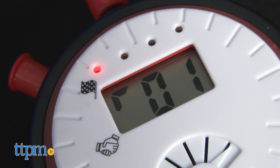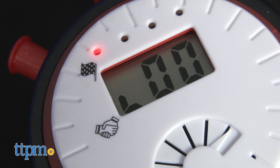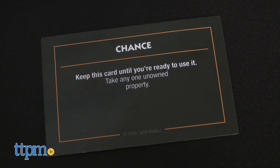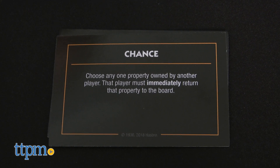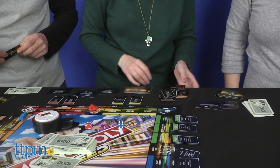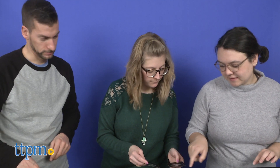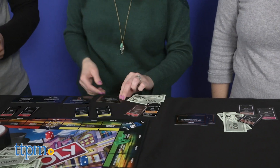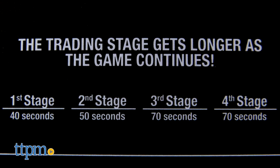When the horn sounds, the stage is over, and the trading bell signifies that you're entering the trading stage of the round. In this stage, everybody flips over their top chance card and does what it says — either immediately or save for later. The card might say to take any one unowned property whenever you're ready to, or to immediately choose one property owned by another player to be returned to the board. Once you use the card, discard it. All players may also buy, sell, or trade properties, flipped-over chance cards, or community chest cards. This stage gets longer as the game continues, starting at 40 seconds in round one and extending to 70 seconds in the last round.